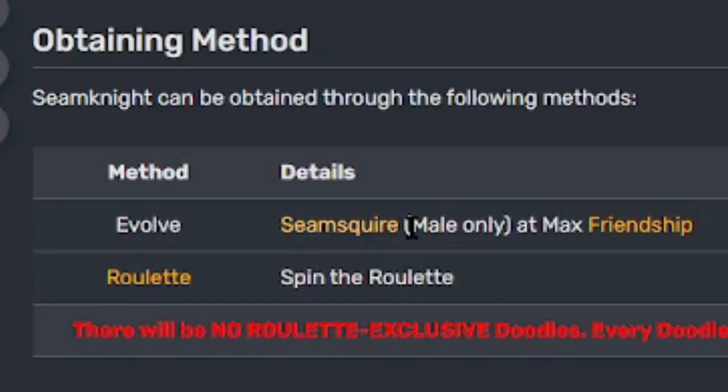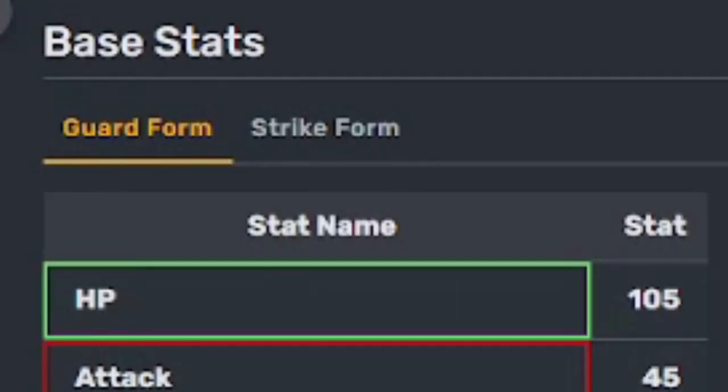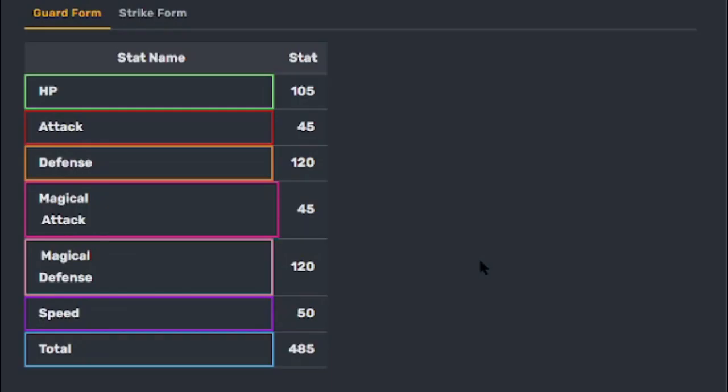Obtaining method: evolve Seam Squire — male only — at max friendship, unless you see it in your roulette and spin and land on it, or if it's in the gem shop for that week. Task: gain 10,000 experience, use Scissor Guard 10 times, knock out Seam Knight 50 times — your reward is the Knight title. Guard form stats: HP 105, attack 45, defense 120, magical attack 45, magical defense 120, speed 50, total 485. Strike form stats: HP 105, attack 120, defense 45, magical attack 120, magical defense 45, speed 50, total 485.